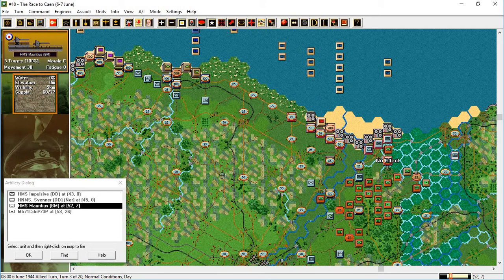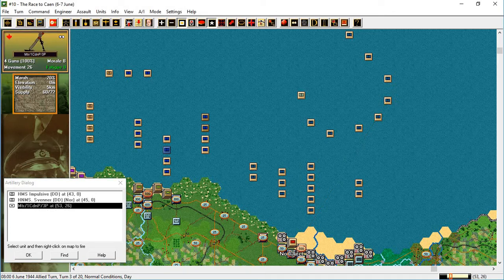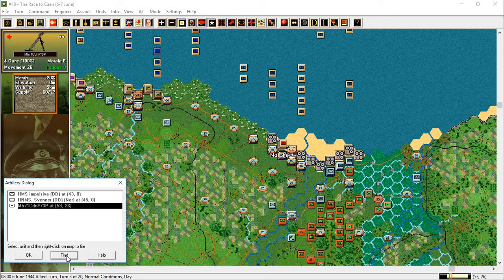Border attacks — HMS Mauritius, I don't know what a BM is, three turrets. There it is, way out there — my priority target there. Select unit and right click on the map. These ones are grayed out; they don't have a valid target, so I guess there isn't more I can do with them through this artillery dialogue anyway.